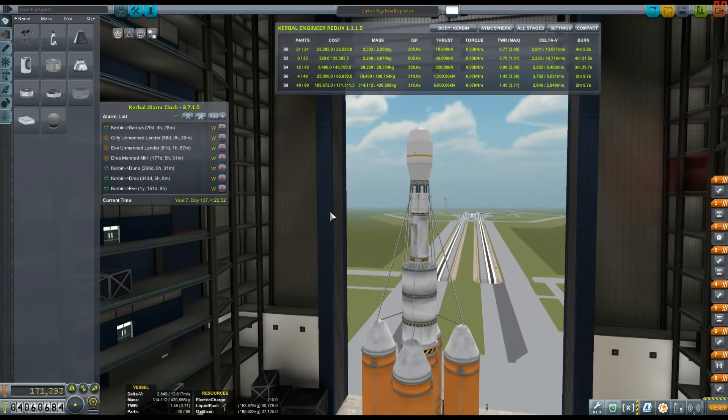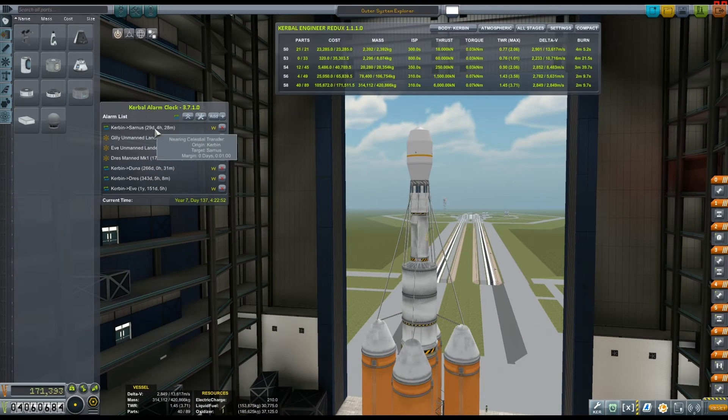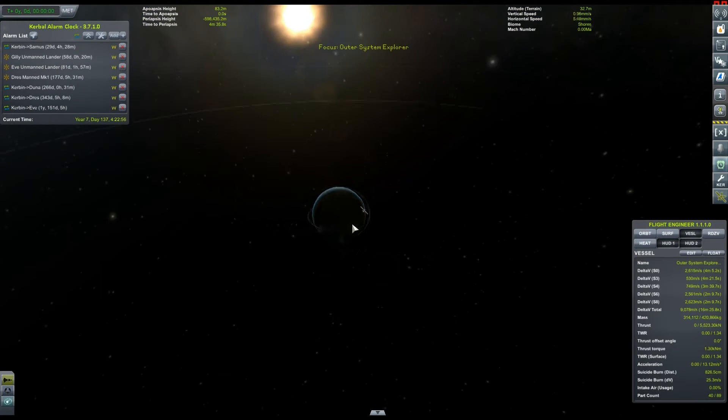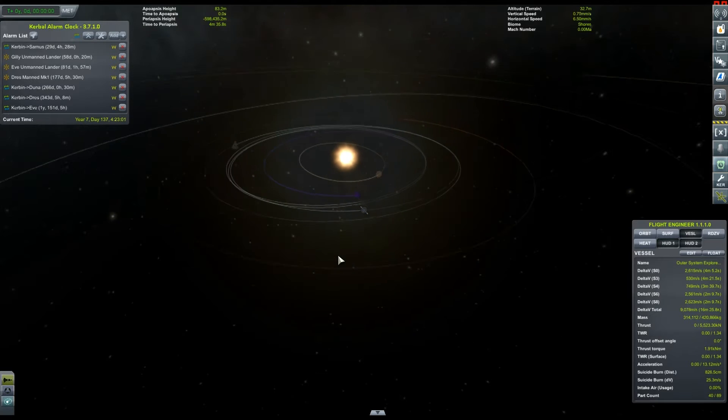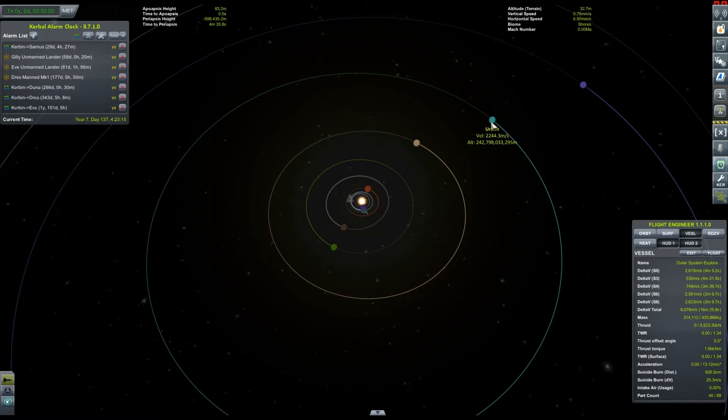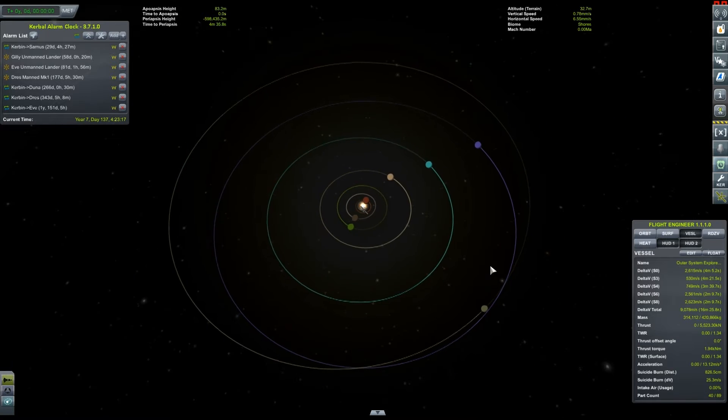The first part of this episode is going to cover our journey towards Sarnus. Now if you haven't heard of Sarnus, I'll explain exactly what that is. There's a mod called Outer Planets Mod, which gives you more planets and makes things kind of cool. So there's a bunch of new planets. If we zoom out on the solar system, we've got our regular planets: Moho, Eve, Kerbin, Duna, Drez, and Jool. But further out you can see Sarnus, and even further out is Erlum, Nadon, and Plock.